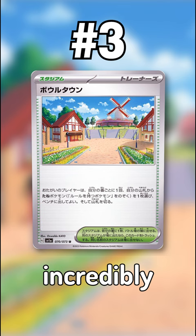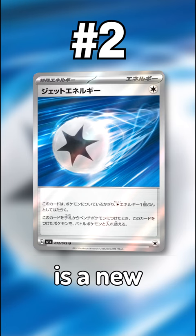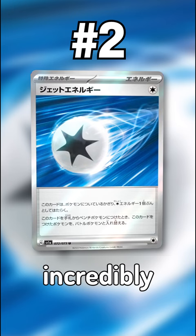At number 2 we have Jet Energy. Jet Energy is a new special colorless energy which, when attached to a Pokémon on the bench, switches it into the active spot, making it incredibly good in decks that utilize Comfey.